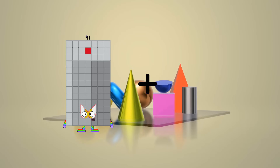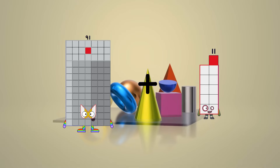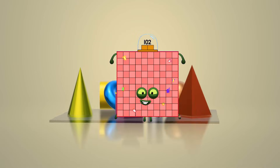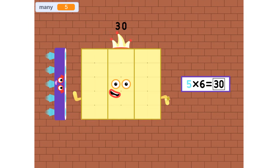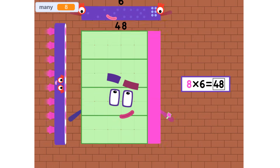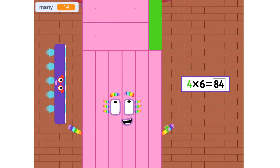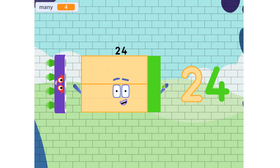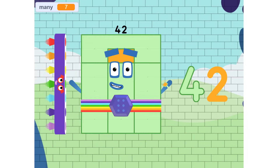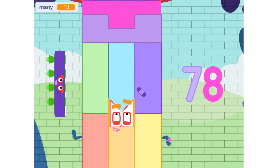91 plus 11 equals 102. 6, 12, 18, 24, and 30. 36, 42, 48, 54, and 60. 6, 12, 18, 24, and 30. 36, 42, 48, 54, and 60.